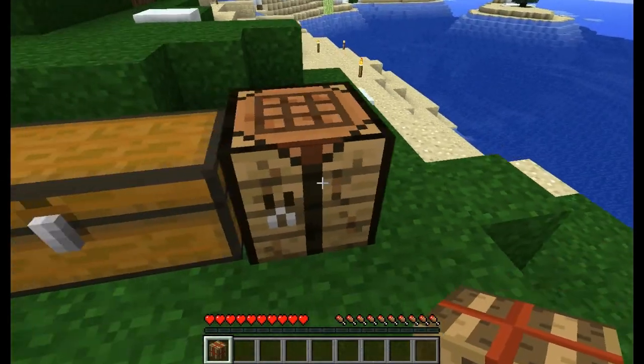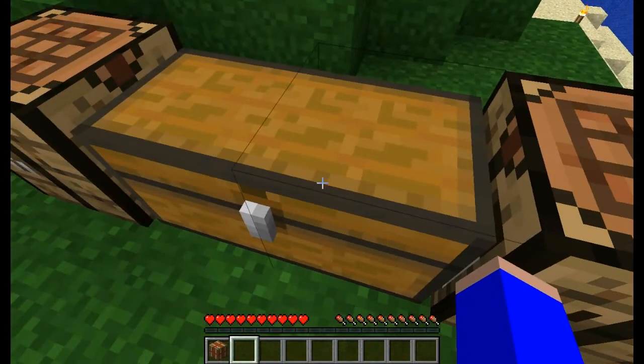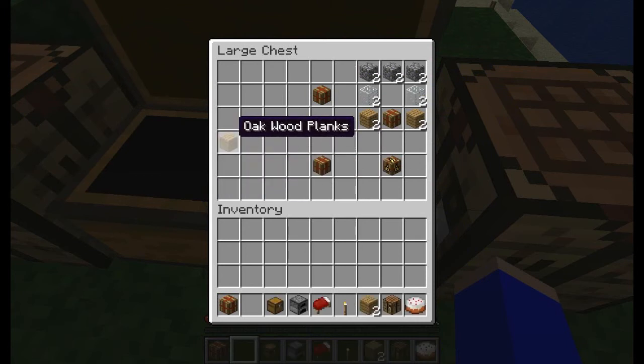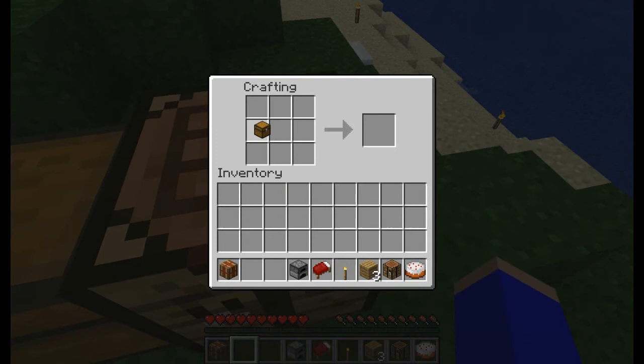Now this has no use right now because it's not supposed to be useful on its own. You're supposed to turn that into a basic house, or if you use the same thing with the deluxe house parts, which we are going to craft right now — it's basically the same way except with a cake.